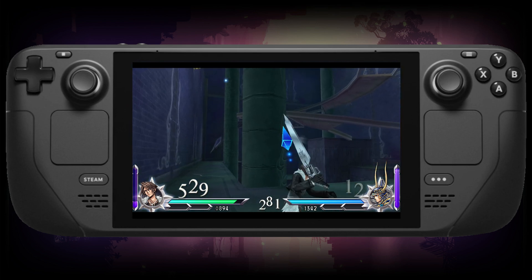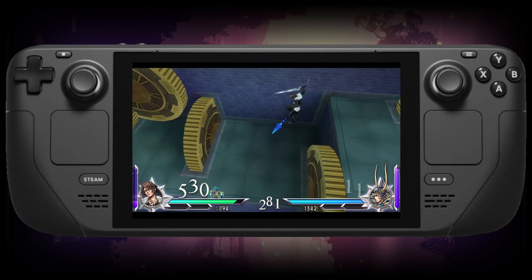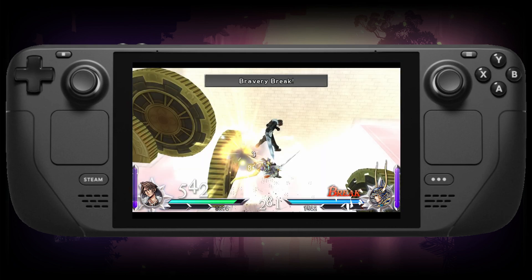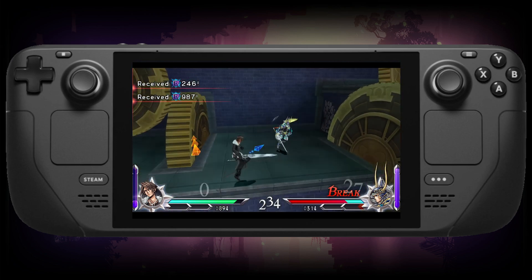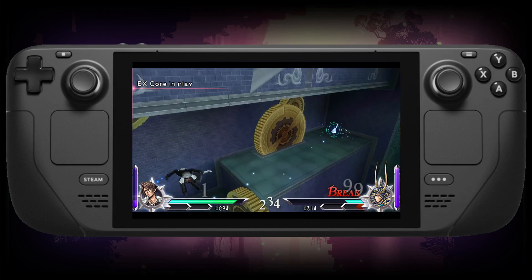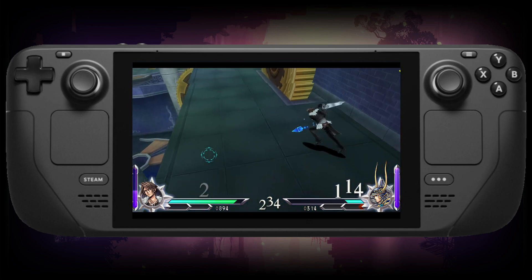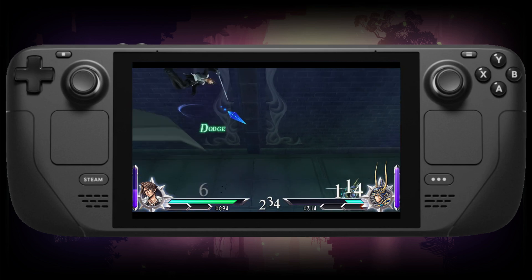Emulating the PSP is easy with the PPSSPP emulator. PPSSPP has really good compatibility with PSP games, and you can even upscale and mod games if you so desired. The PSP also has a pretty good library — you have games like Monster Hunter Freedom Unite, the two portable God of War games, Patapon, and many others. Let's move on to 3DS emulation.